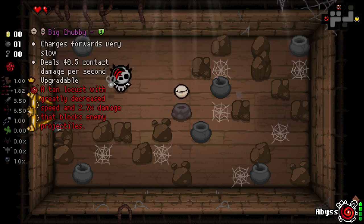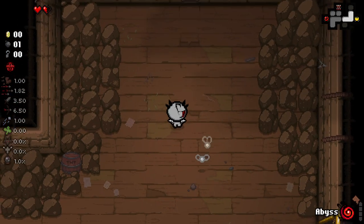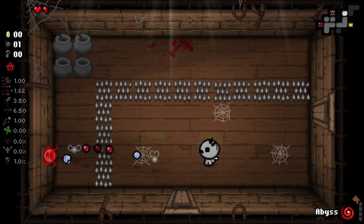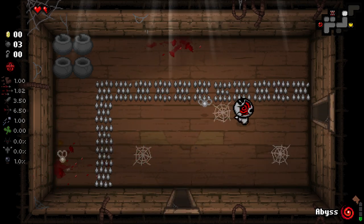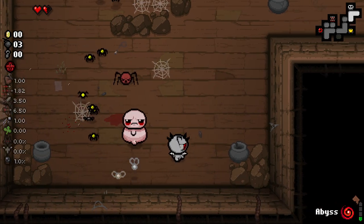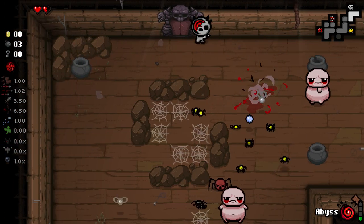A tan locust with greatly decreased speed and 2.7 - that's really cool. Abyss++ has been updated by the looks of it. We can actually see what different locusts are going to do for us now. This one's slow, it blocks projectiles, does a lot more damage. Seems pretty good, and that's super useful.